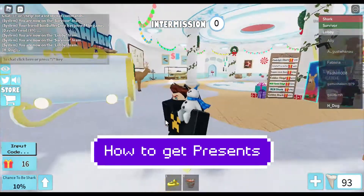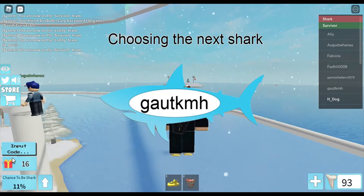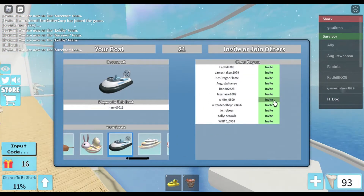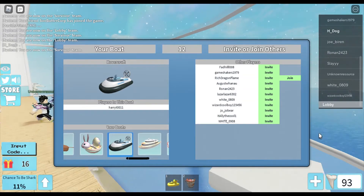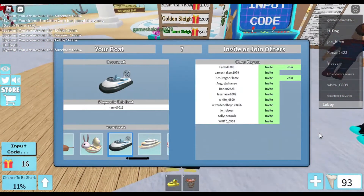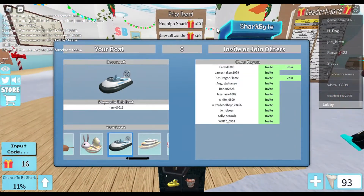Hi guys, here's how you can get presents. Once you get enough presents, you don't use them up. You unlock stuff like up here in the Golden Sleeve. I have unlocked the Rudolph Shark. I will show you how to get them.